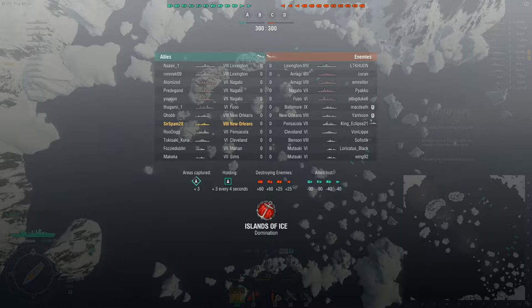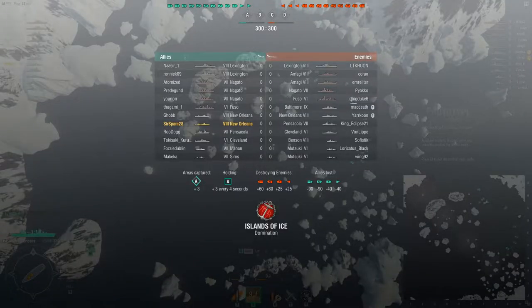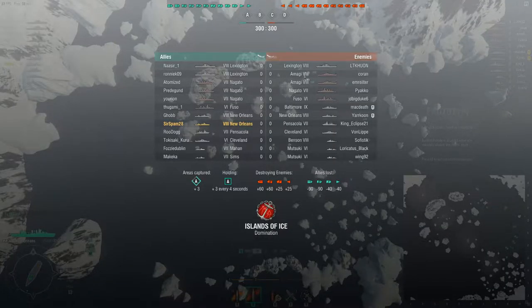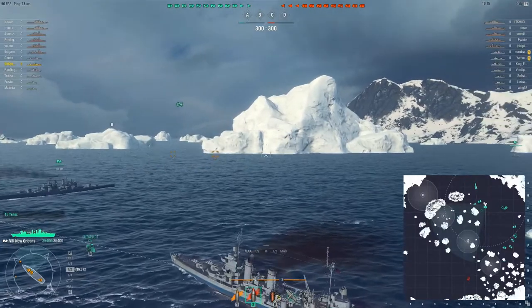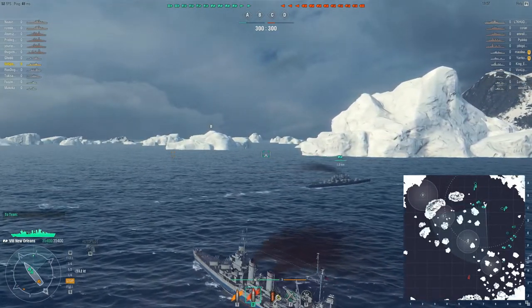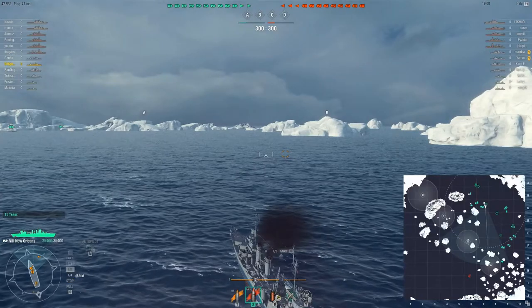So what we're going to do here in this New Orleans — just taking a look at the board, I'm going to load AP. That iceberg is going to get in the way, so we have to turn this way. I have this New Orleans with both my captain's skills and some of the optional upgrades into a pretty much AA platform. But given that we have two Lexingtons — one Lexington — it seems like this is going to be a fairly dominant air performance by our team, so I'm not too worried about providing an AA screen for my battleships.